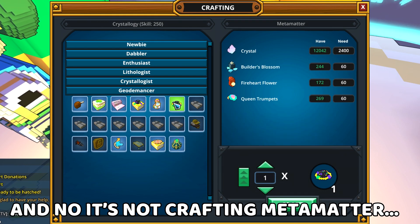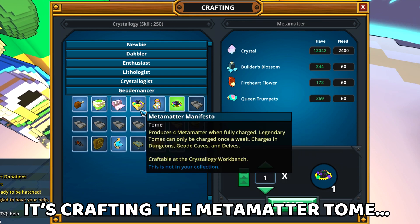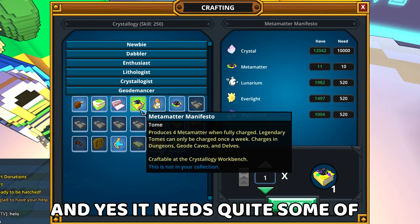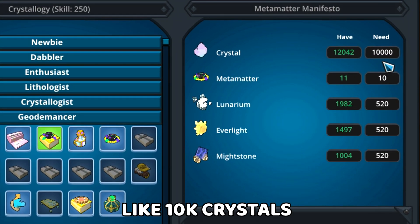And no, it's not crafting metamatter directly — it's crafting the metamatter tome. Yes, it needs quite some old materials to craft, like 10,000 crystals. That's a lot.